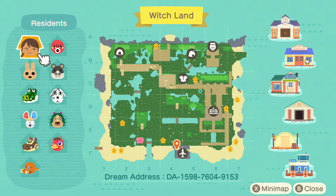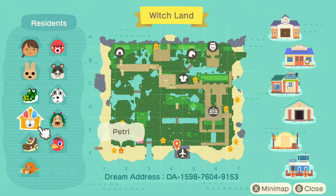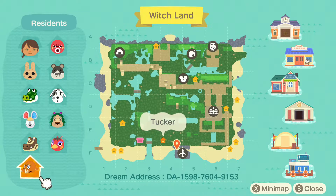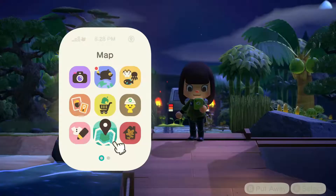Here we are on Witch Land. It looks like there's no actual residential area — everybody's kind of sporadically placed around, lots of inclines, so lots of places to explore. A few bridges, adorable characters. They have Octavian, they have Coco, Petrie, who we have on Fun Land. Rio is a new character, and Tucker — I have a soft spot for Tucker. The dream address is at the bottom of the screen if you want to come tour along.